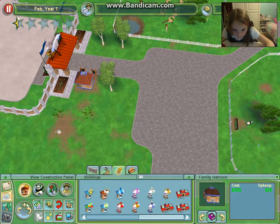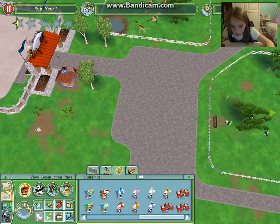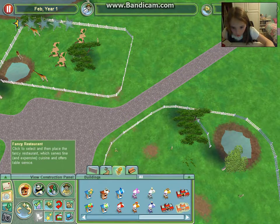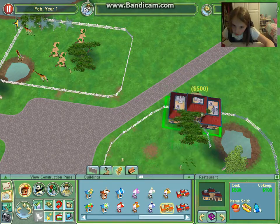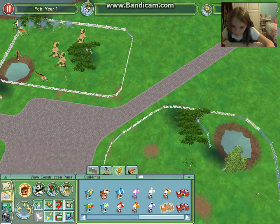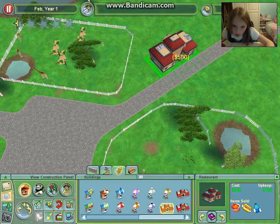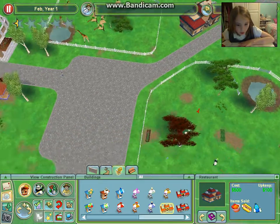Oh, it's a restaurant! I want a restaurant - a fancy restaurant! Let's just get the restaurant for now. Turn that around - yeah, okay. That is amazing, that is absolutely amazing! So let's get on to making some more enclosures.